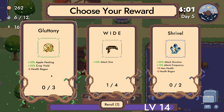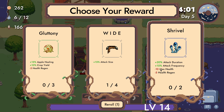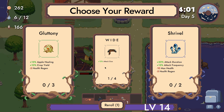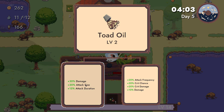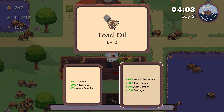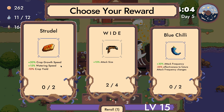Apple healing, crop yield, health regen down, attack size up, attack duration, attack frequency, but less health, less regen. I'll take more attack size — 30% more damage. I'll take it.